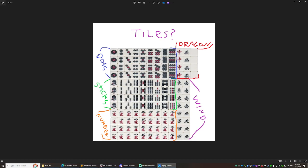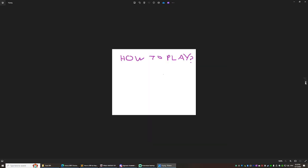There are also honor tiles: the dragon tiles — red dragon, green dragon, and white dragon. Pretty easy because it's red, green, and white. There are also wind tiles: east, west, north, and south.